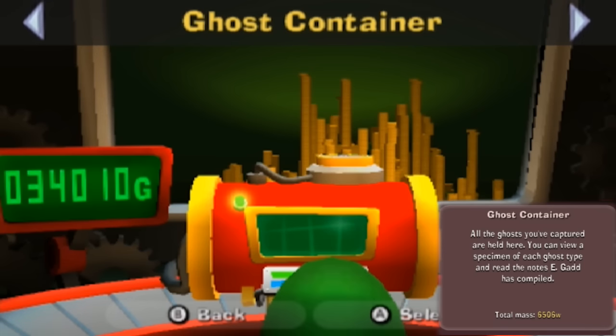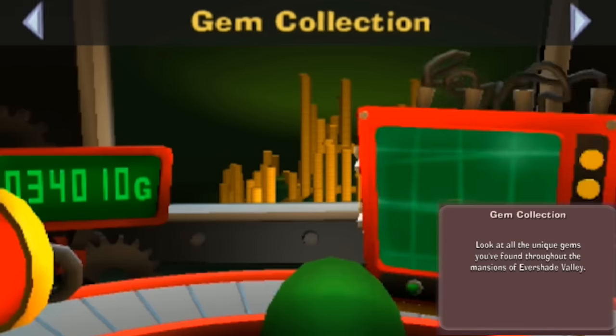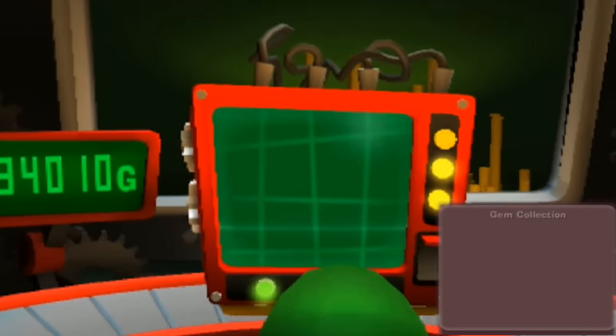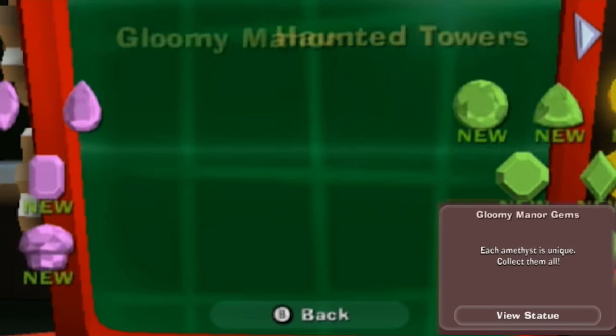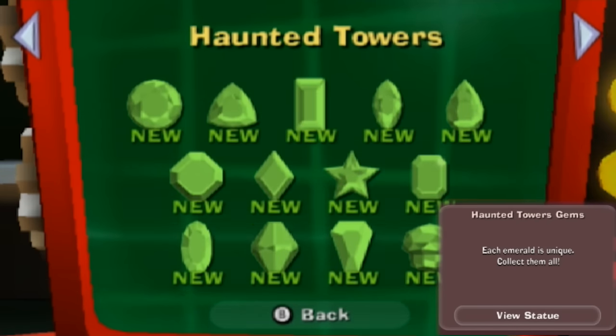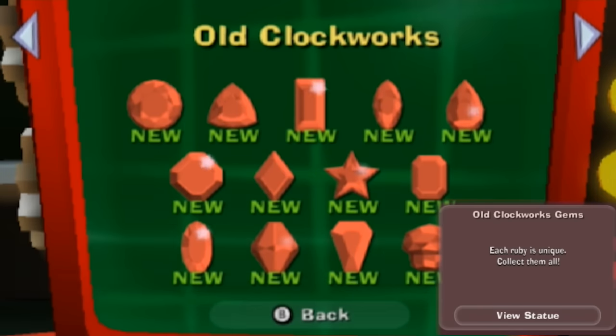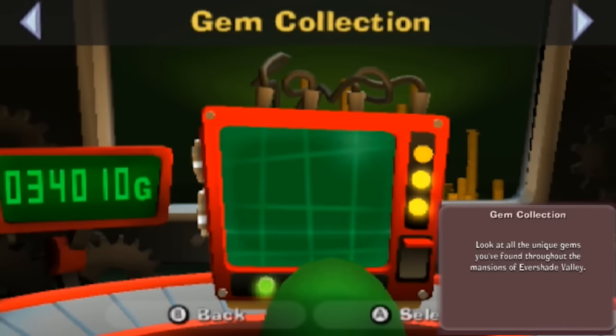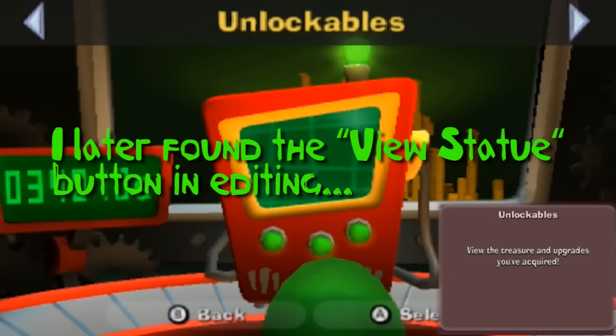But we have other things in the vault. We've got 34,000 G and 10 G. But let's see the gem collections - look at all the unique gems you've found throughout the mansions of Evershade Valley. Gloomy manor gems - each amethyst is unique, collect them all. We got them all. Each emerald is unique, each sapphire is unique, each diamond is unique. You're supposed to get a statue or something for having them all - maybe I'm thinking of something else.